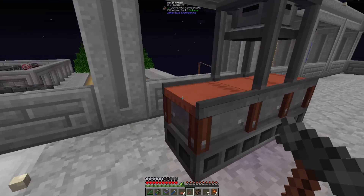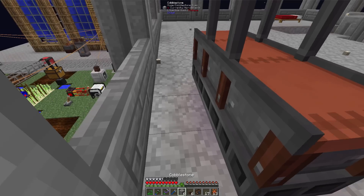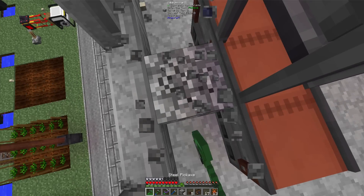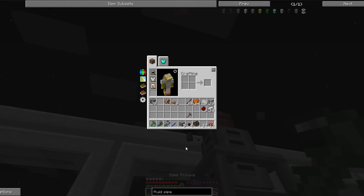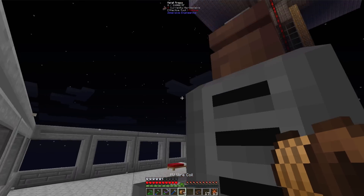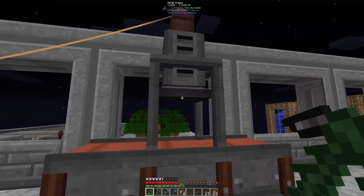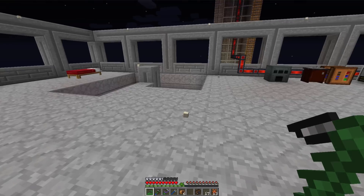It said it needed power on the top, so we'll grab some cobble and put our power right there and connect it up. She holds 16,000 RF — let's give her a try. It's interesting — it looks like it has three conveyor belts there and I only put two. That's just how the multi-block works.